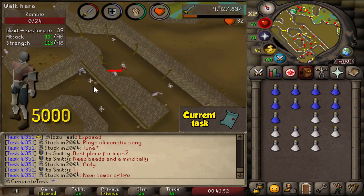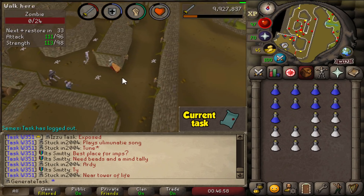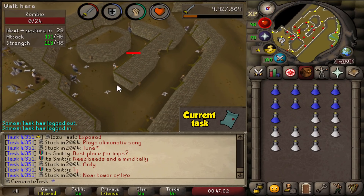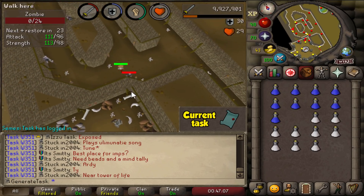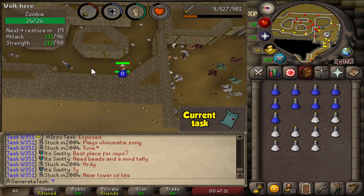That right there is kill number 5,000 — we've killed 5,000 zombies in total and are once again over the drop rate. I switched to killing them in the Edgeville dungeon because there's a lot more here and I feel like I can kill a lot more per hour. Let's see if we have to kill another 5,000. Hopefully not — hopefully we'll get it soon enough, but we are once again dry.